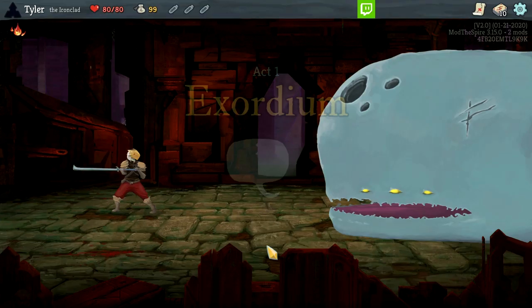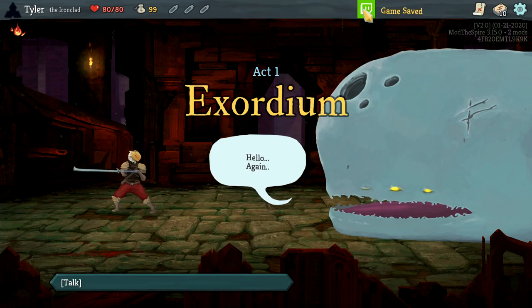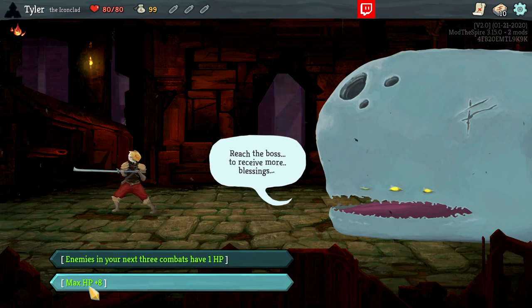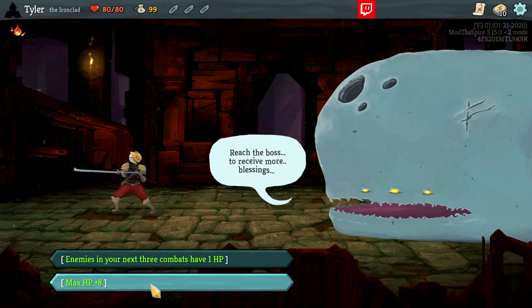Let's embark on our first run as the Ironclad. There's a lot to take in once you get into this run. To start, we're going to talk to Neo, which is the big whale dude, and he's going to give you some options. I'm going to choose to just take max HP plus 8, which is going to increase our max HP.